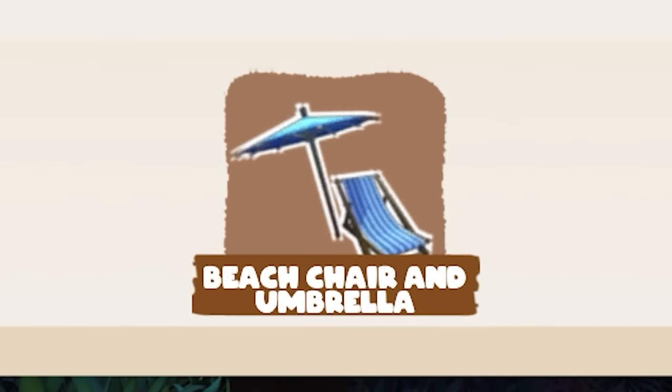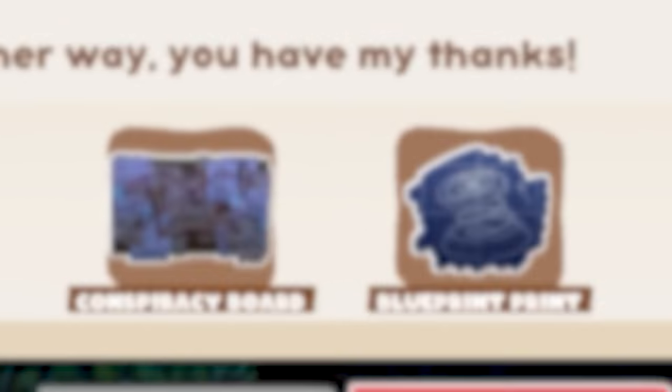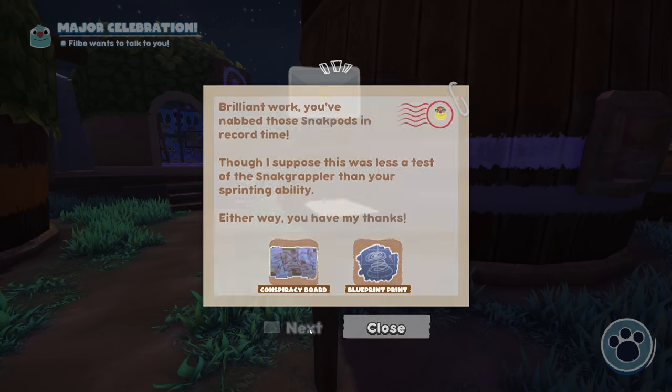From Snorpy, we got two things: a lunch pad blueprint and a conspiracy board. His note says 'Brilliant work nabbing those snack pods in record time — though this was less a test of the snack grappler than your sprinting ability. Either way, you have my thanks.' And there are new missions replacing the ones we just finished — like capturing all bug snacks in Flavor Falls.